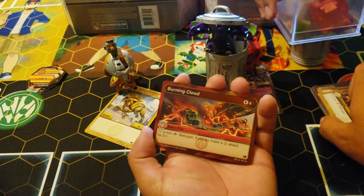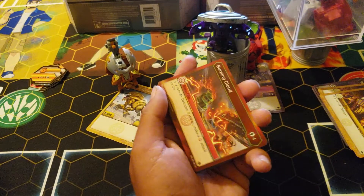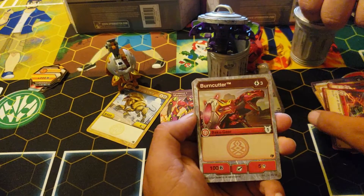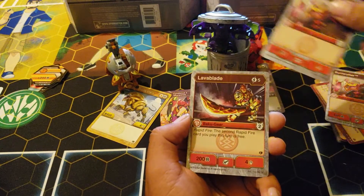Burning Cloud: four cost, stop a non-fusion Bakugan — if you do, burn for two. You get two. Burn Cutter: three for one-five — it should have had 200 B, I would have loved this. One armor rating, you get two Burn Cutters.